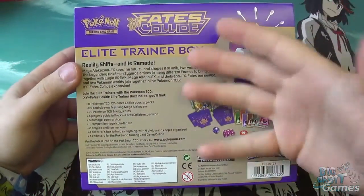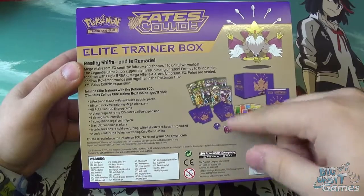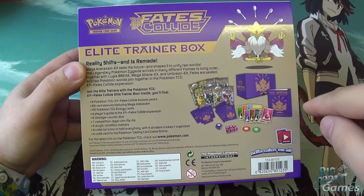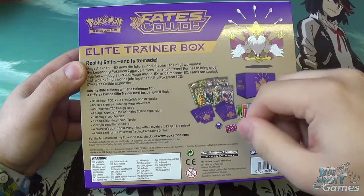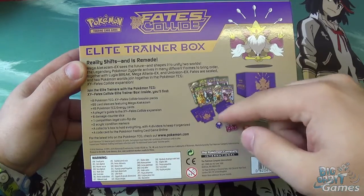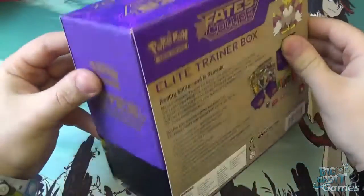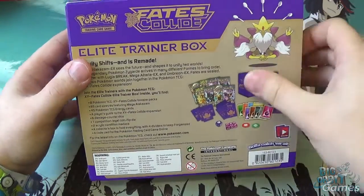They're amazing value for money. So you get eight boosters, 65 sleeves — which for this version feature the Mega Alakazam, new to the set — 45 basic energy cards, which every Pokemon player needs. You get a guide to the set, six damage dice, a competition-legal coin flip die that replaces a coin. You get two acrylic condition markers for poison and burn, this lovely storage box, and a code card for the online game.